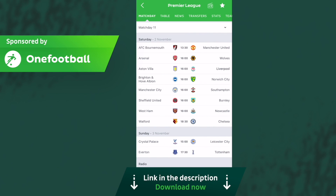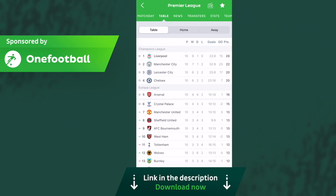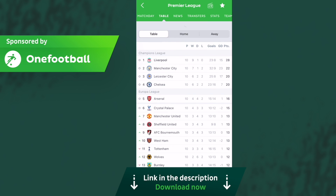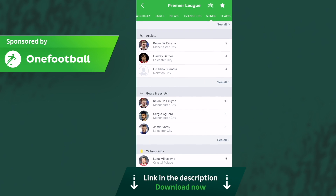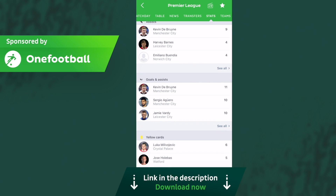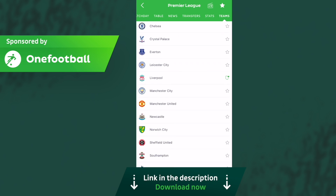Today's video is sponsored by One Football. One Football is the best app to get all the latest football news and live updates — you can check scores, tables, and news from across the world for any competition. I've been using this app for many years before they even sponsored the channel, and it's the only football app I have on my phone because it covers everything. Check out the link in the description to download it for free.